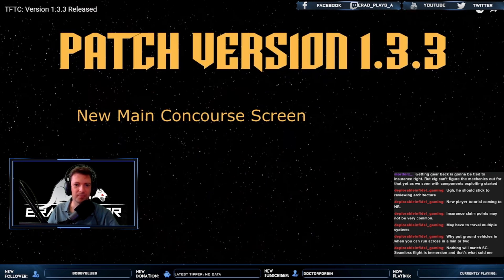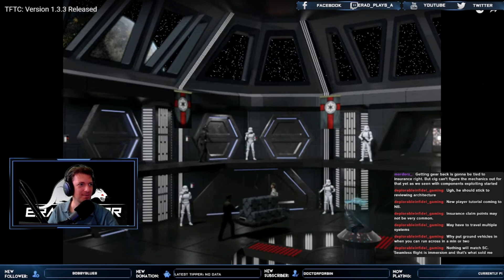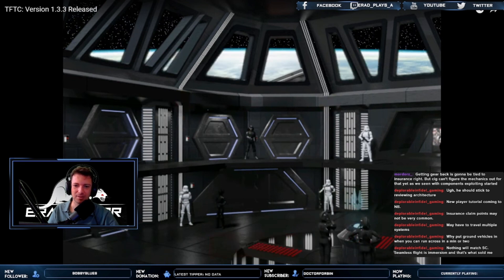A brand new main concourse screen — this was showcased some months ago. What a change compared to X-Wing Alliance! We can even see ships outside moving about, and the planets where we are — that's wonderful. It didn't quite make it into 1.3.2 at the time, but now you can fully enjoy this updated visual feast in 1.3.3. The concourse will show new animations and backgrounds depending on your current progress in the campaign.